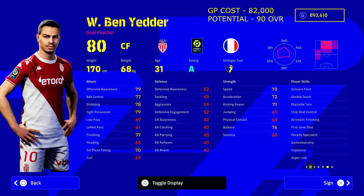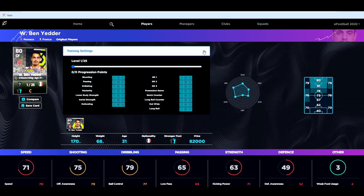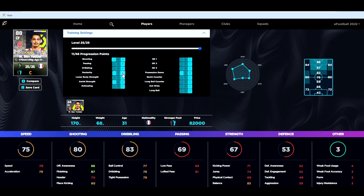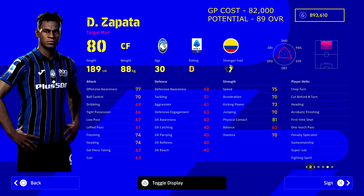Next we've got Ben Yedder — 82,000 GP with a potential of 90 overall. He's a classic number nine, fox-in-the-box type player, and his official role in game is goal poacher. You can bring him on around the 75th minute if you're chasing the game. People highly recommend him as a throwback number nine who can score from everywhere — kind of like Falcao around 2014-15 or a Luis Suarez type player.